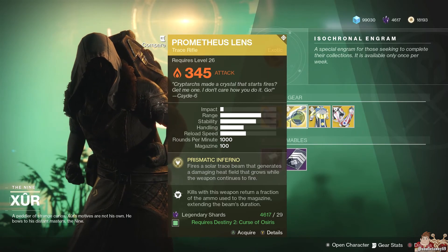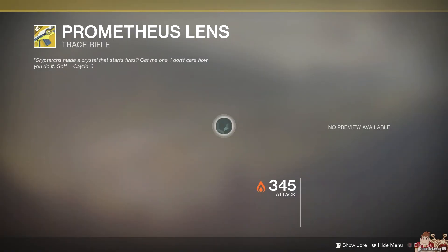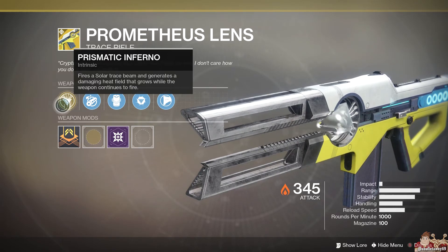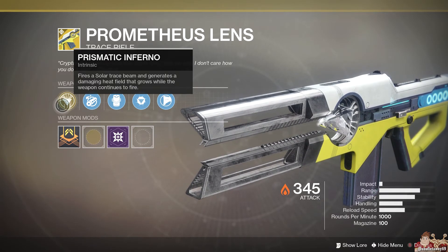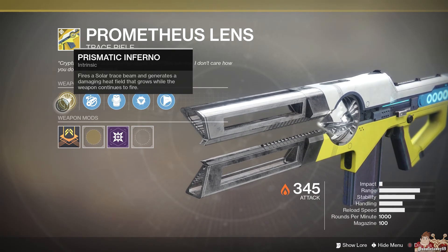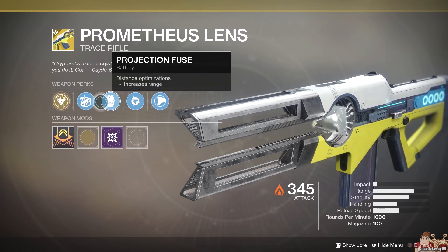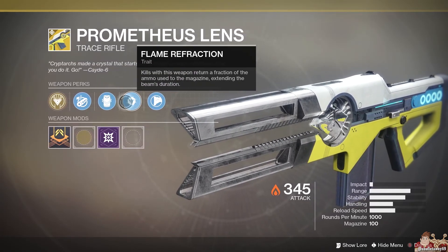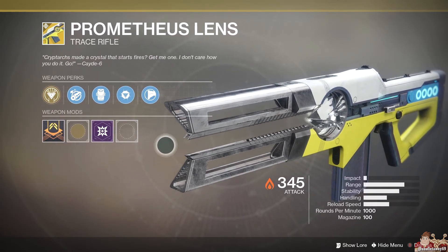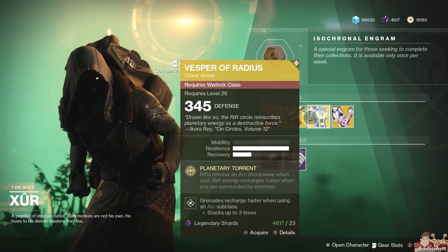Up next, the Trace Rifle Prometheus Lens. Its primary perk is Prismatic Inferno — fires a slow solar trace beam and generates a damaging heat field that grows while the weapon continues to fire. I don't use this, and I probably should. I just use the same things all the time. I really need to experience new things.